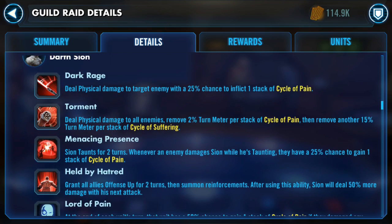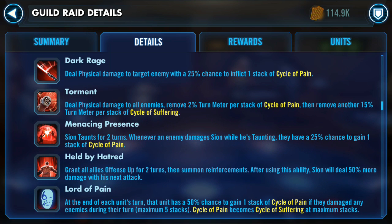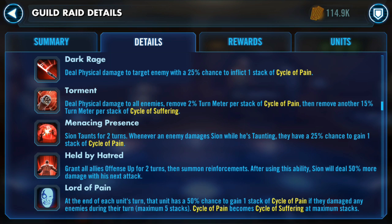The raid boss is going to be Darth Sion, and he's basically going to have the same kit as his normal character. Pain is going to be a big debuff going on here, and it's going to stack. It's called Cycle of Pain, and once you get five stacks of Cycle of Pain, you're going to get Cycle of Suffering. His basic attack deals physical damage with a 25% chance to inflict one stack of Cycle of Pain.